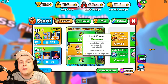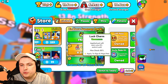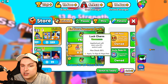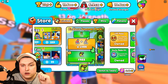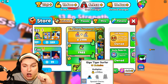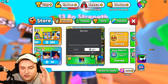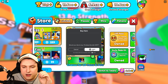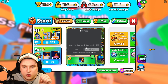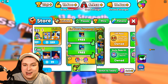We have the new charm here - a luck charm! Applied pets will earn you 5% extra luck. Apply to giga and mega pets, max stack 80% - really good. And we're getting another giga surfer tiger! The pets are already ramping up - this one is 1,500 Robux. So we're down from 38,000 to 35,000 and we started at 39,000, but we got two giga surfer tigers.